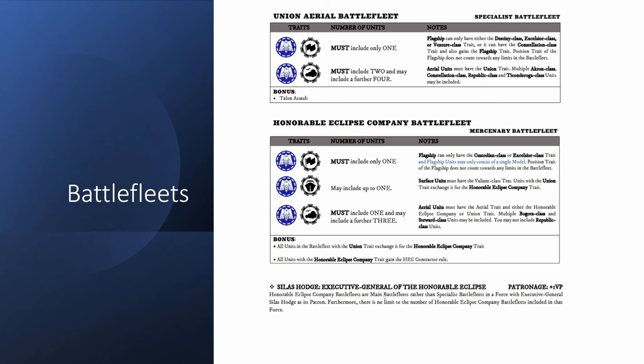Silas Hodge is still here — he's the Executive General of the Honorable Eclipse and only costs you one victory point, which is enough to make sure you can stay behind in victory points unless your opponent is using a more expensive patron. The Honorable Eclipse Company battle fleets become main battle fleets rather than specialist battle fleets in a force with the Executive General as its patron, and there is no limit on the number of HEC battle fleets included in that force.